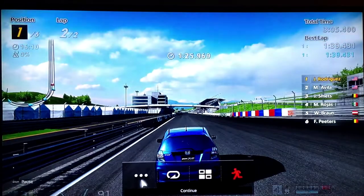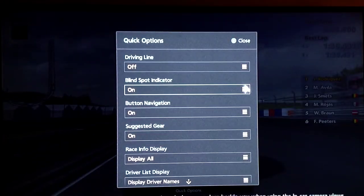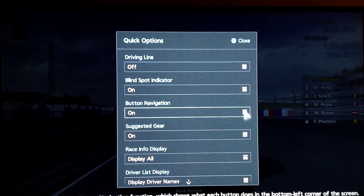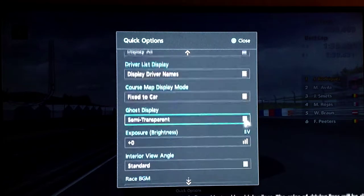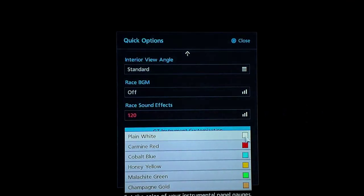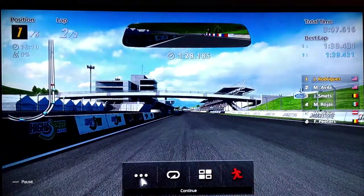One thing I did notice is that you can change the color of your gauges. There's also a blind spot indicator — I haven't really experienced that, I don't know how that works. Here's the gauge color — you can change it. As you can see I changed it to red, and there are different colors like cobalt blue and stuff like that. You can see it changes the colors of the numbers on the gauge.